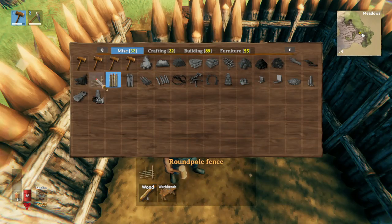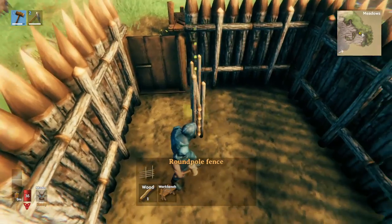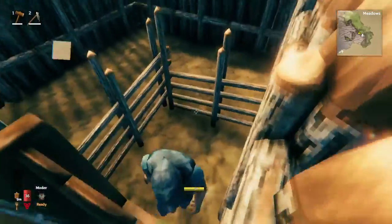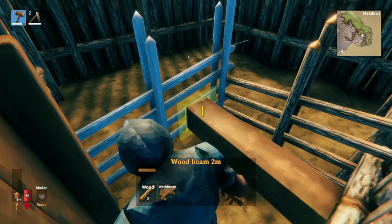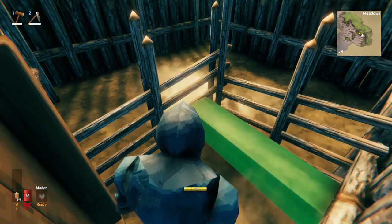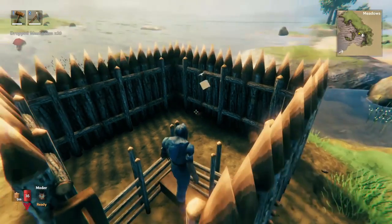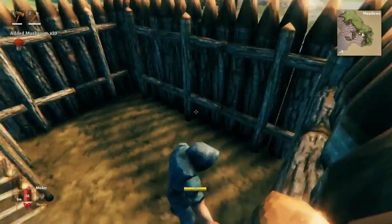So using the really cheap round pole fence, just like this, and then we're going to add one more part, maybe like right there. And then I can jump up here, and the reason we want to do this is so that we can just toss the food into the pen.